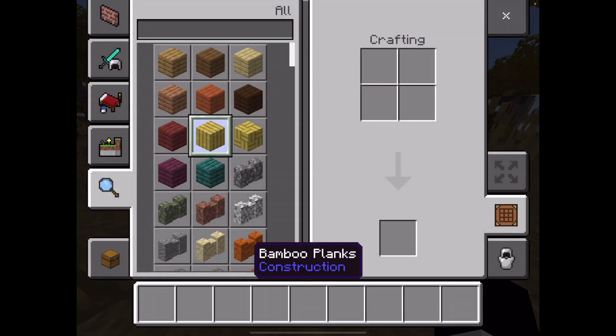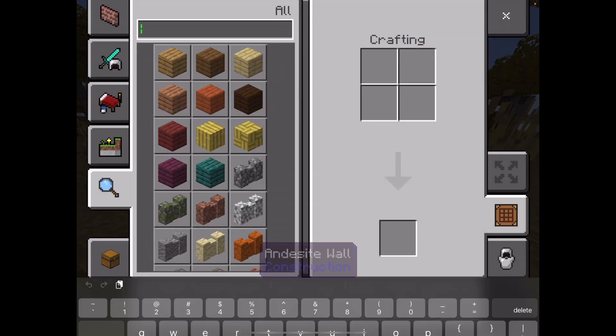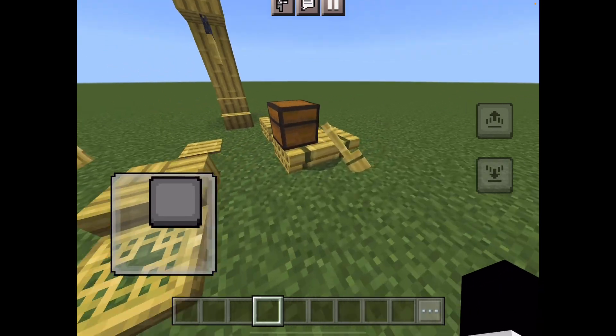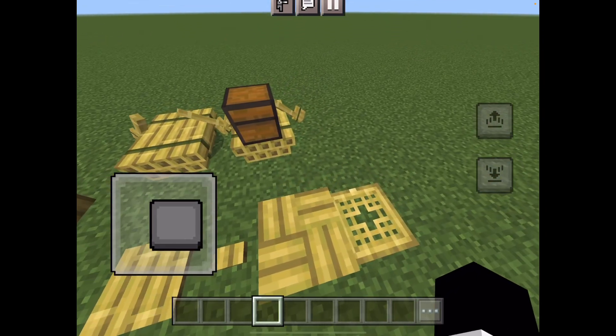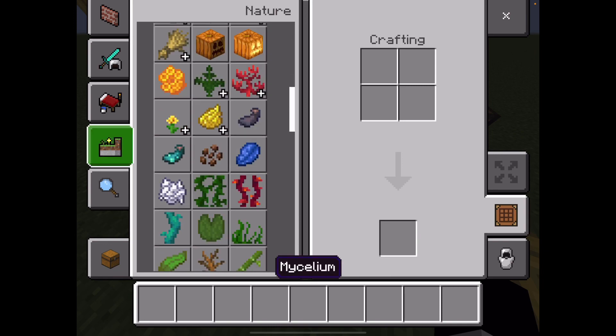So yeah, all this stuff is pretty cool. You just search up bamboo. So yeah, you can actually get the new update. Right here, they are adding bamboo.